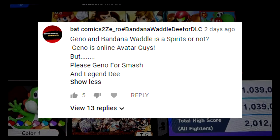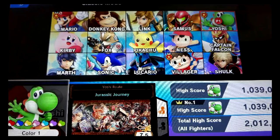The question is: 'Gino and Bandana Waddle Dee as Spirits or not? Gino is an online avatar, but please Gino for Smash!' And Legendee — I love this comment, it's really interesting to me. Thank you guys so much for watching. I really hope that we get to see more of maybe Classic Mode or Spirits, and I'll see you guys later.